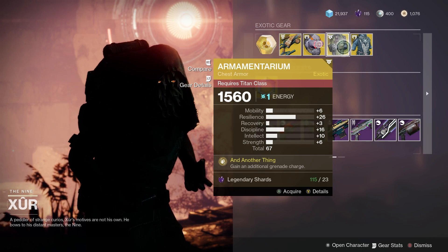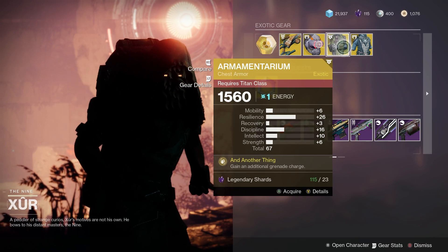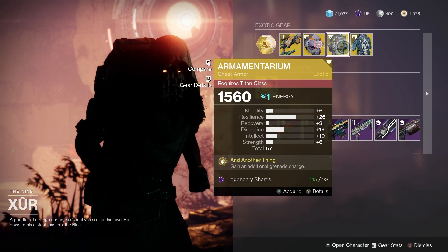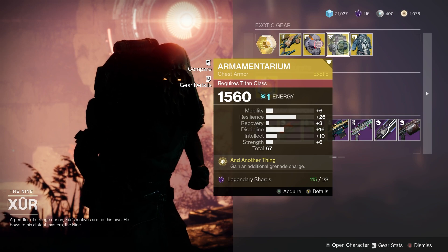For Titans we've got the Armamentarium — wow, a 67 roll with 26 resilience. That is really, really good. So if you are a Titan, this one could be really, really good.